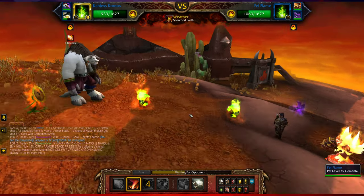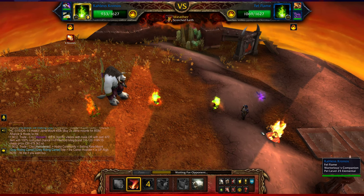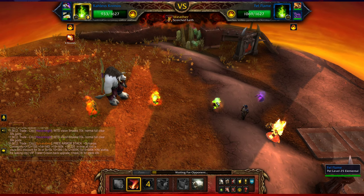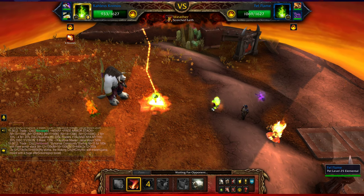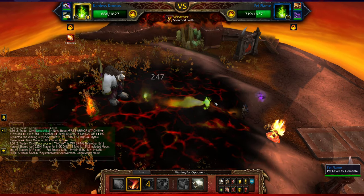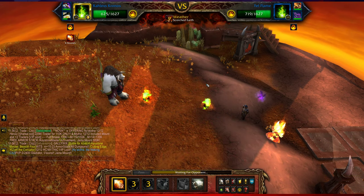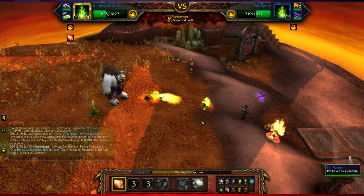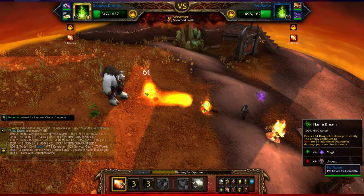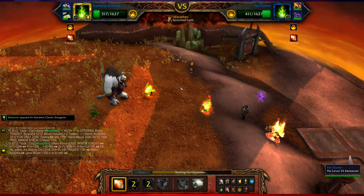So this is interesting — what do we want to do here? We have a Dark Phoenix Hatchling, Little Ragnaros, and this dude, so we'll have to see what happens. It's pretty evenly matched, I guess. It's funny how someone made a fire and there's actually big damage from fire.